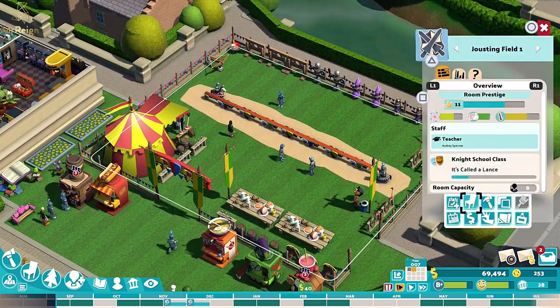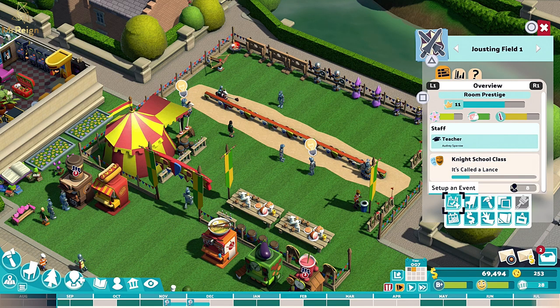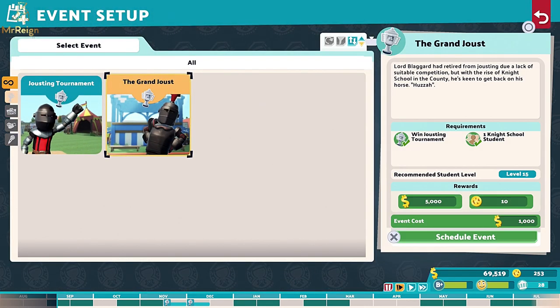If you look at the top of the screen there - jousting track level three. Once that has been done, click on the grass in the area and then look on the bottom right hand corner of the screen. We're going to set up an event. Go to set up an event - now this grand joust is only going to be available if it's at the max level.